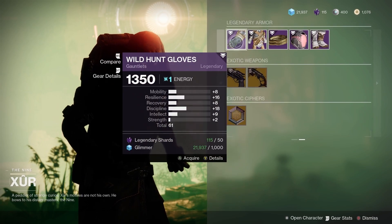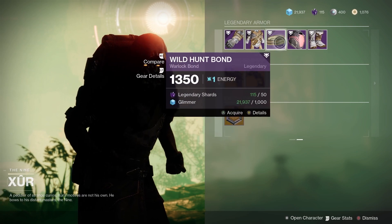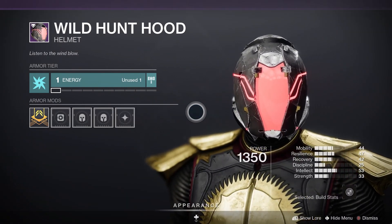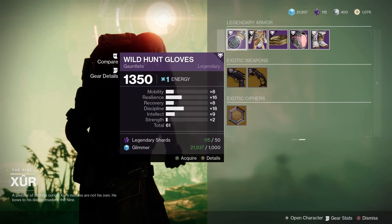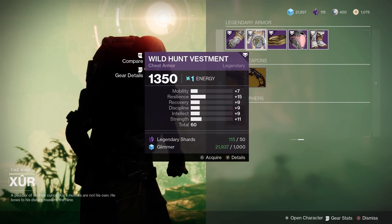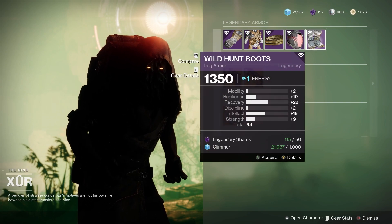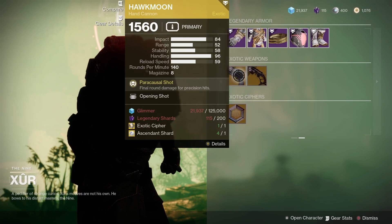Let's have a look at the armor — we've got the Wild Hunt armor set from Season of the Hunt, a few seasons ago. Looking at the stats on my Warlock: 61 roll for the gloves, 60 roll for the chest piece, 62 for the helmet, and 64 for the boots.